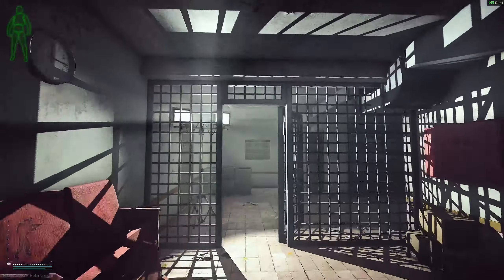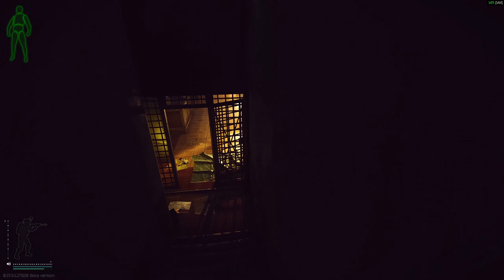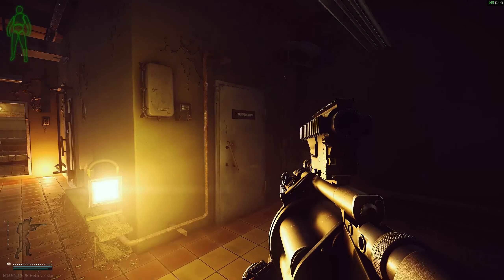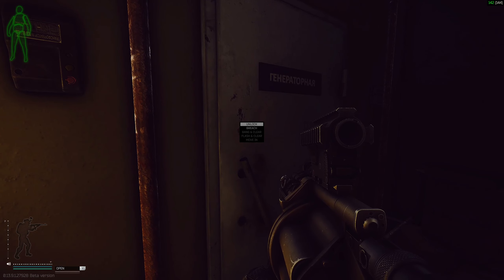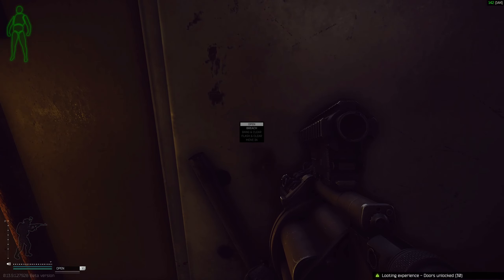Make a left, go through this cage, make a right, go all the way down the stairs, go through this last cage, and then make a right turn. This is the door that the key unlocks.